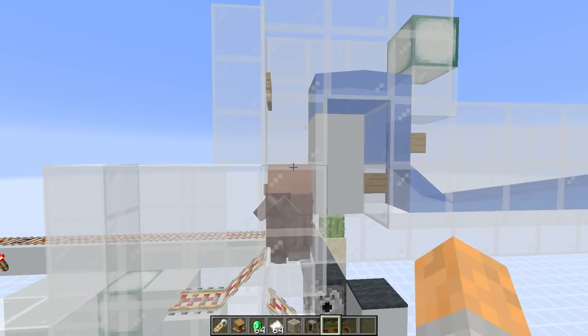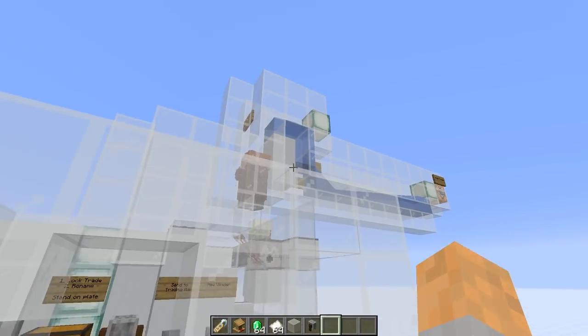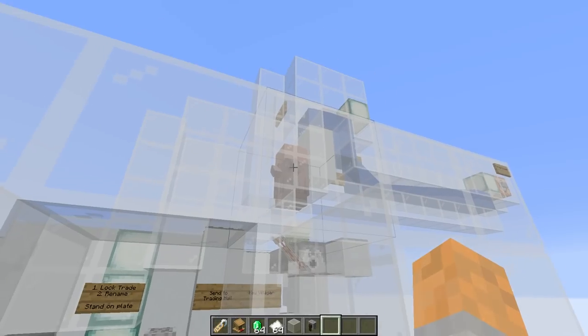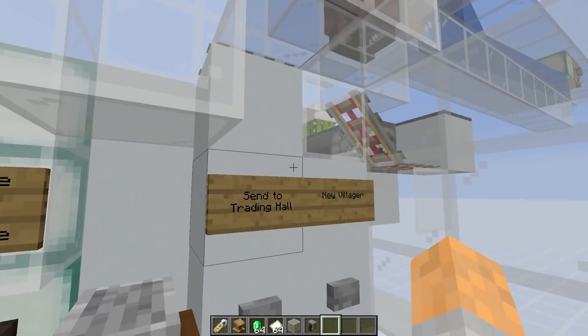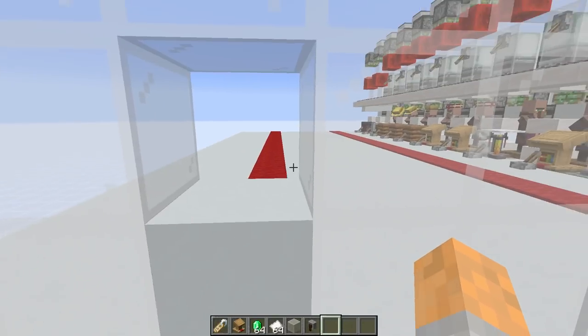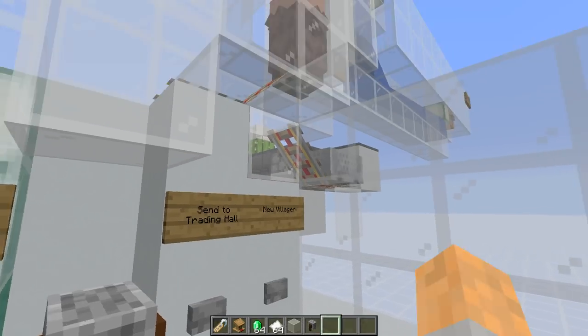There he goes and he's gonna fall down. Once you've got a few grown-up adult villagers, we come into our little booth here and stand on this pressure plate — that's going to be important, which I'll talk about shortly. We can call a new villager with this button right here.